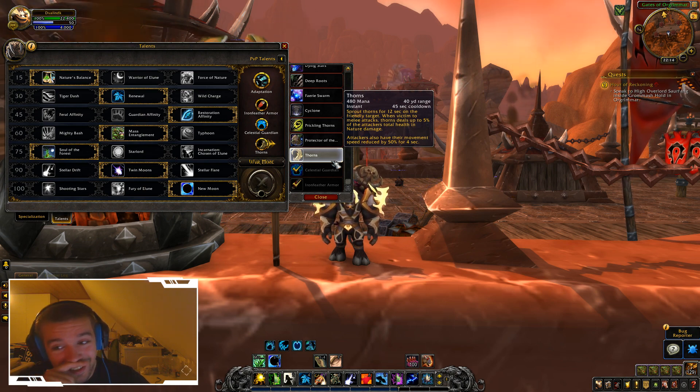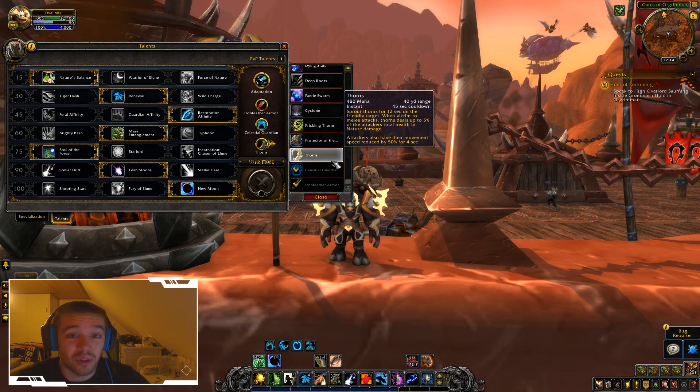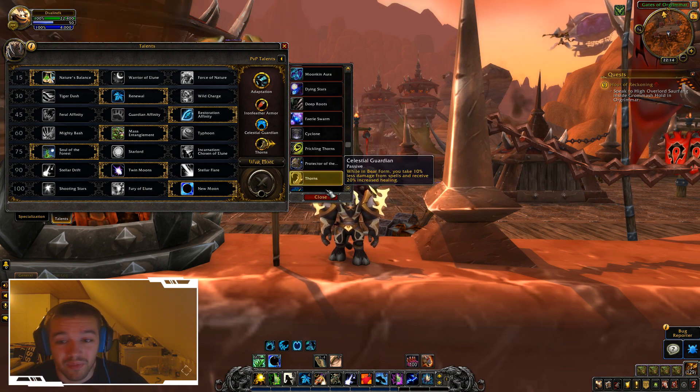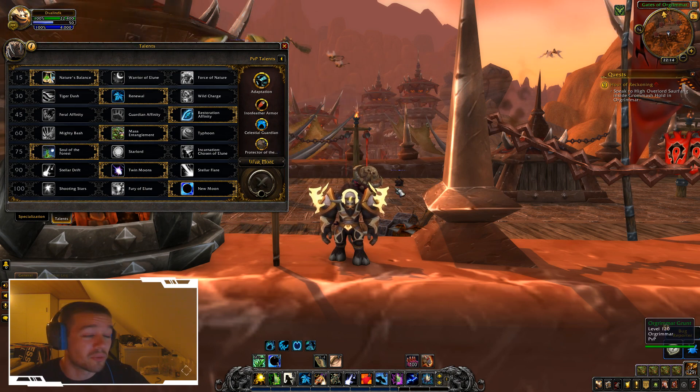If someone has Fawn on them, you basically can't attack that guy as a warrior unless you have a healer on you — otherwise you'd probably kill yourself. That's pretty cool. And that was all the PvP talents for Balance Druid in Battle for Azeroth beta.